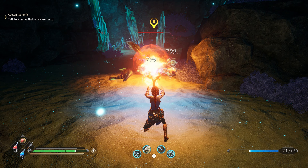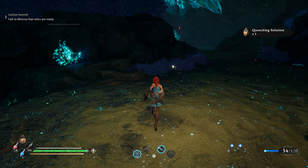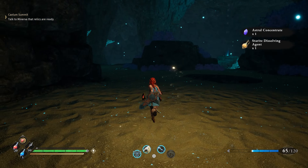My name is Mordolim and today I'm going to show you my favorite spot for starters: StarRite Clusters, Quenching Solutions, StarRite Chunks, Astral Concentrate, and StarRite Dissolving Agents.